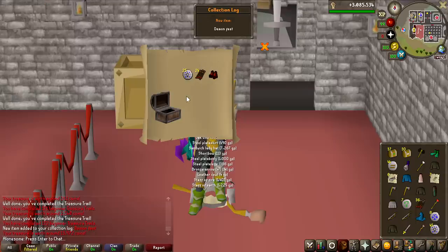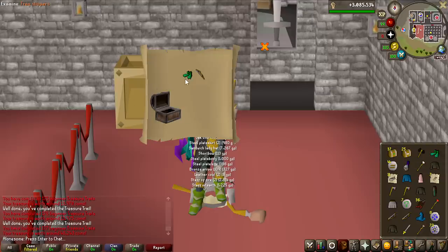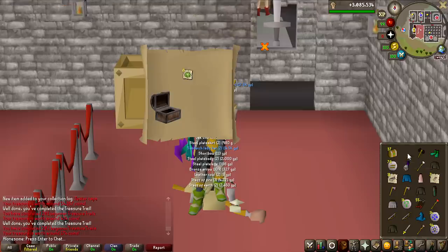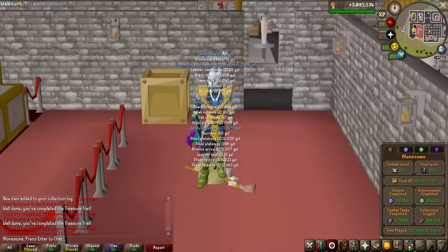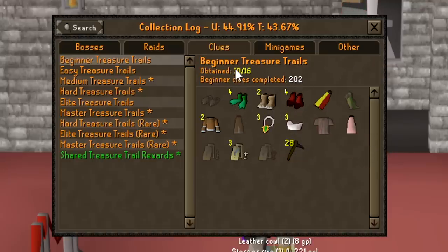Demon feet — another unique. So we are now at 9 out of 16. Did we just get four boots back to back to back to back? That is insane. We are down to the last five — we get another item, Jester Cape. And the last one we have cabbages, so we did miss another roll. All of these items are not really worth too much. The overall loot from beginners is 395k — the Jester Cape is 54k. This is now my updated beginners log: 202 completed with 10 out of 16.